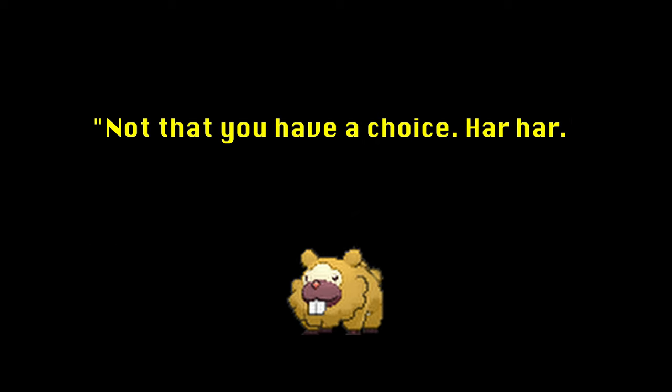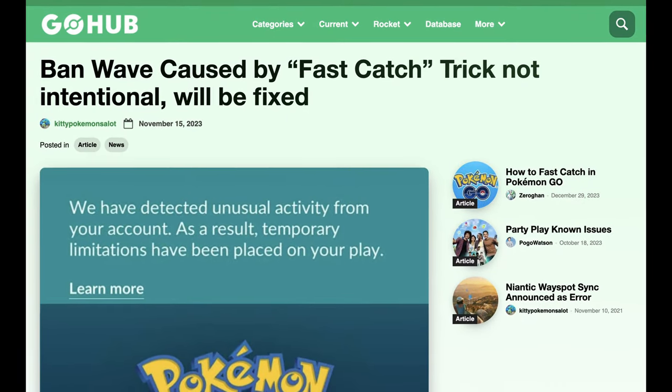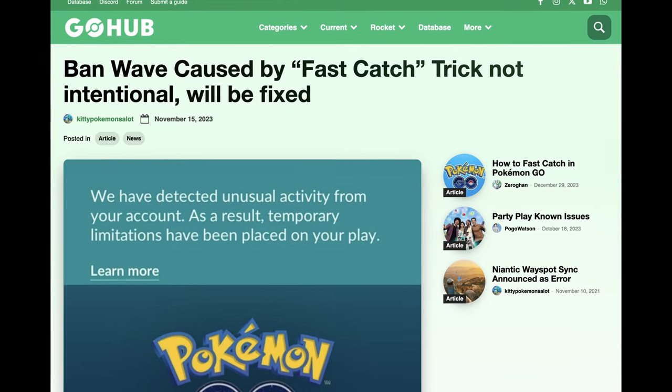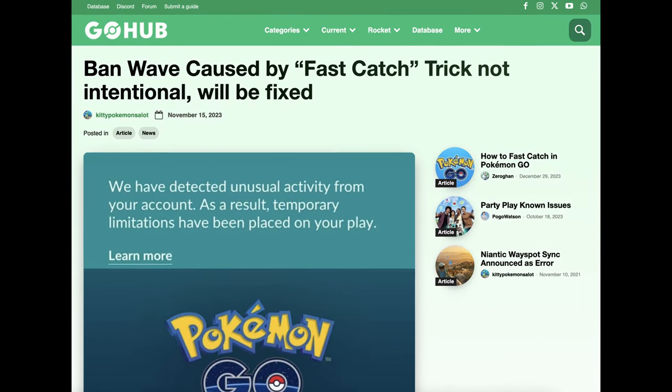While Quick Catch is technically a bug, Niantic shows no interest in fixing it or in banning players for using it. It has been in use for years, and in fact, when Niantic accidentally banned some players for using it, they not only reversed the bans but didn't fix the glitch.